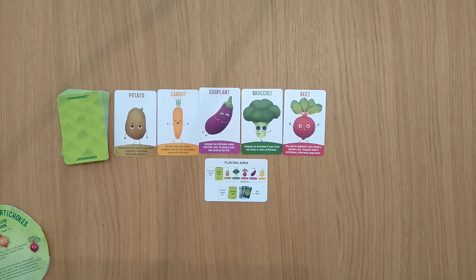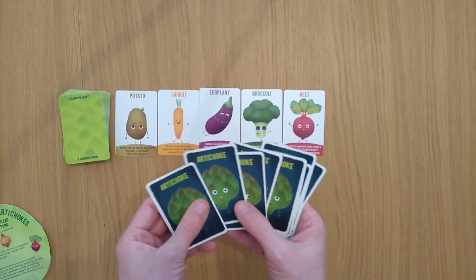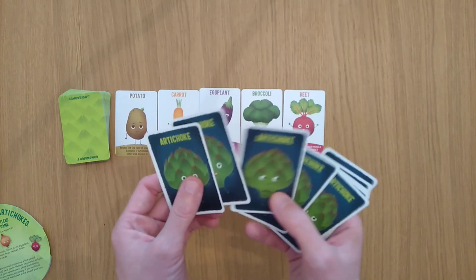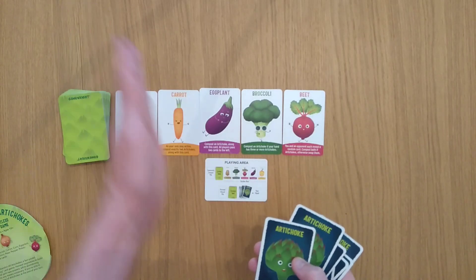On your turn, what you're trying to do is get rid of all of your artichokes — potentially abandoning them. As long as you have a hand at the end of your turn that has 5 cards which are not artichokes, you win the game. I happened to have a hand with 0 artichokes to win the game, and 2 in my discard pile; others had 5 and 9.